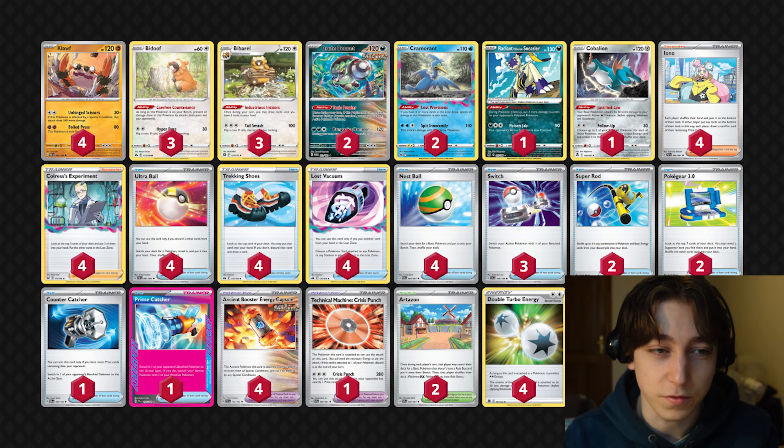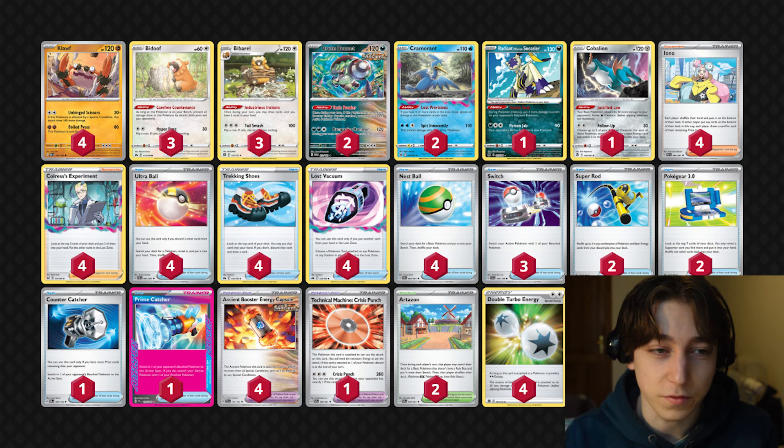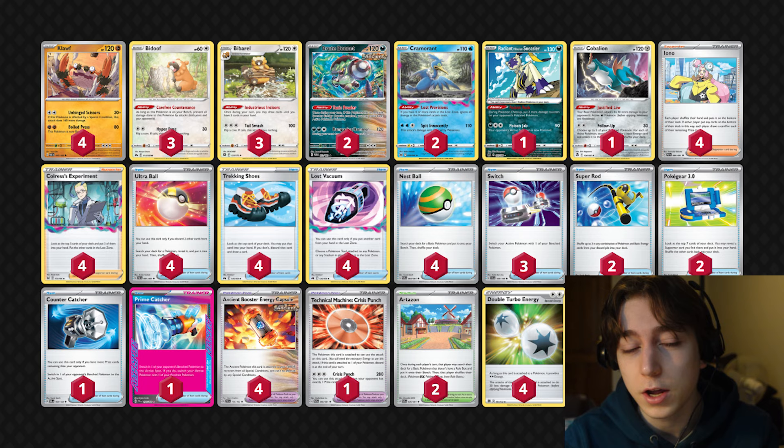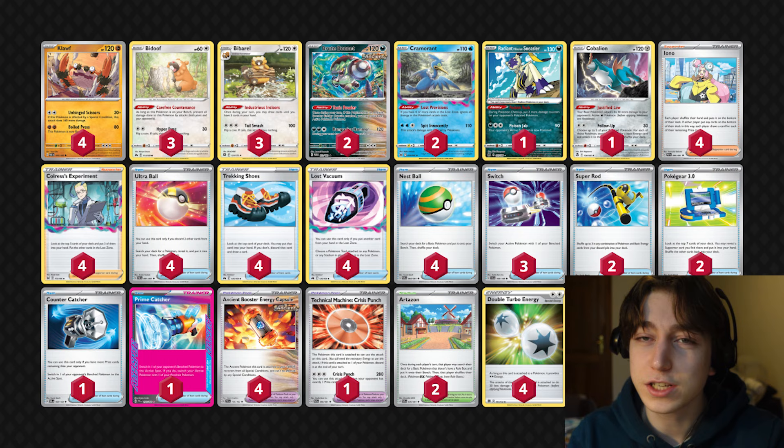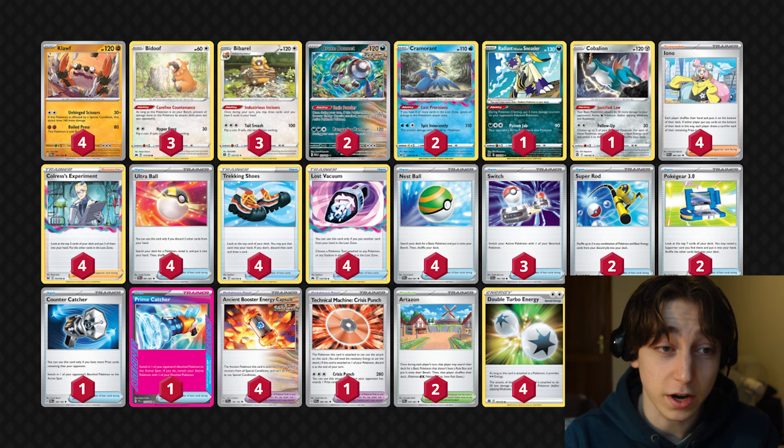Cramorant also one-shots a lot of Lost Zone things, and we run Caballion in this deck so we can one-shot baby Roaring Moons as well, which is really important with Cramorant. Basically how the deck works is you attack first, you attack every turn and you win. And sometimes even if you do attack second we can use Gust cards and Crisis Punch, or even just Crisis Punch on its own, to finish out games by taking one-shots. Crisis Punch does 280 damage and we can buff that a lot with Brute Bonnet and Sneezer.